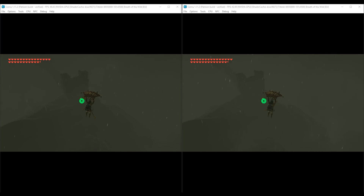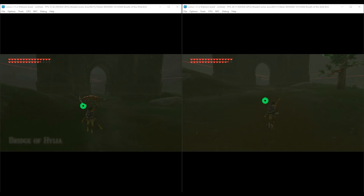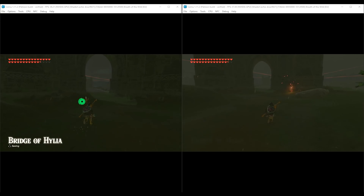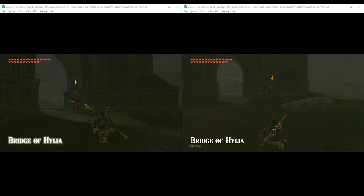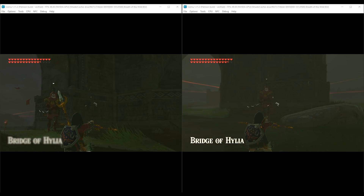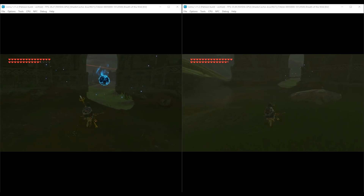So everything looks good and synced up for now, but when we tried to land on the Lake Hylia bridge, you can kind of see that everything will just start to go wrong for me. The graphics preset I am also using in this video is a new Clarity GFX preset that I have been working on for the past two to three days. I'm trying to get the colors right between brightness and dark areas, so let me know what you think of the visuals in this video down in the comments.